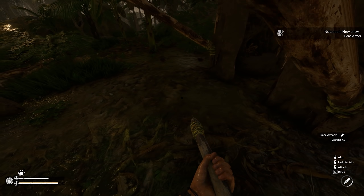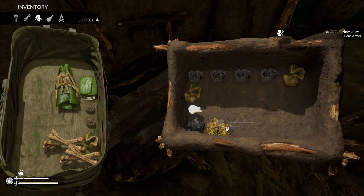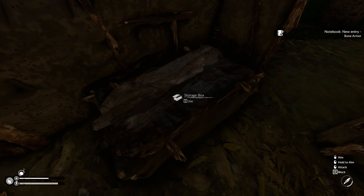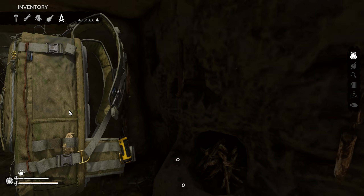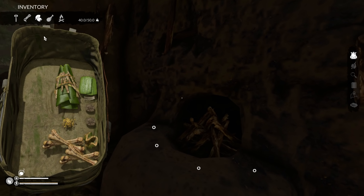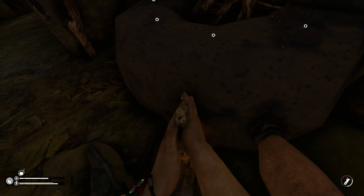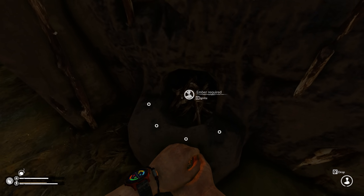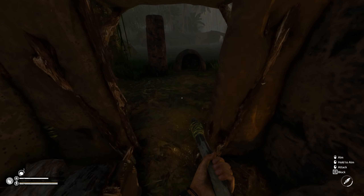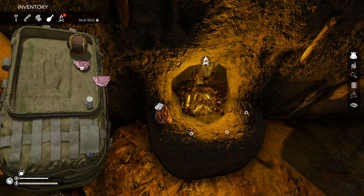So bone armor - it's one banana leaf, three bones, two rope. Maybe that's where I messed up. I looked it up on the wiki. We're gonna bring this coconut back and just have it by us in case we need it. The capybaras come out after daylight - bunch of jerks.